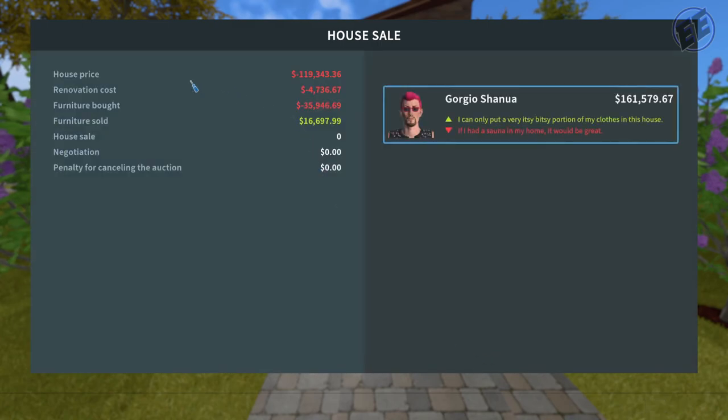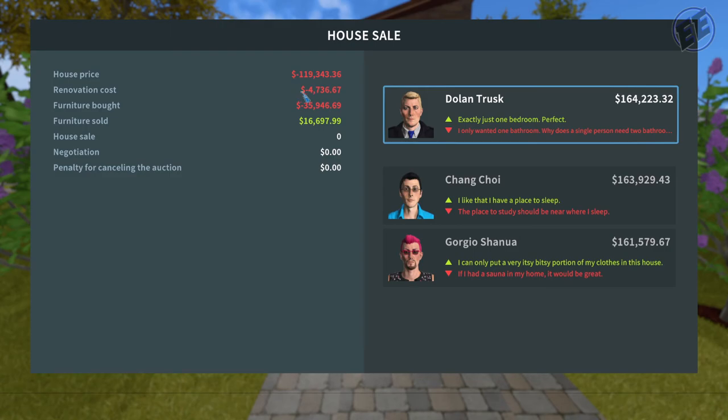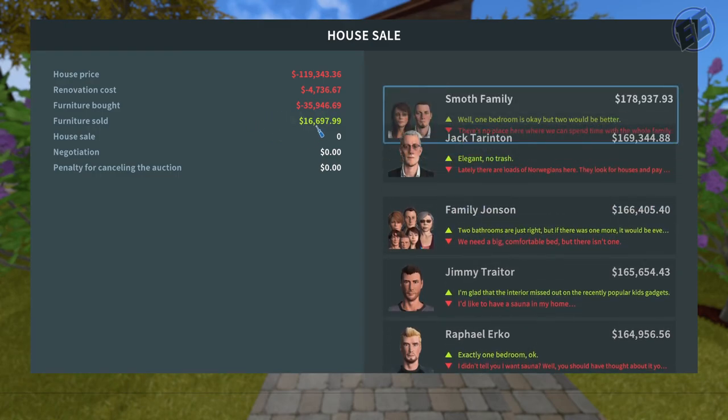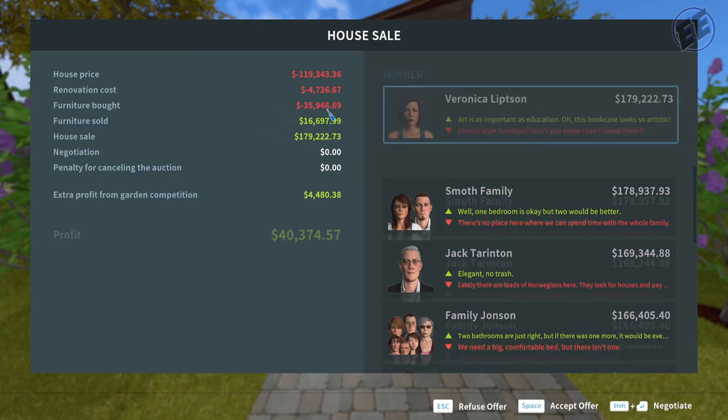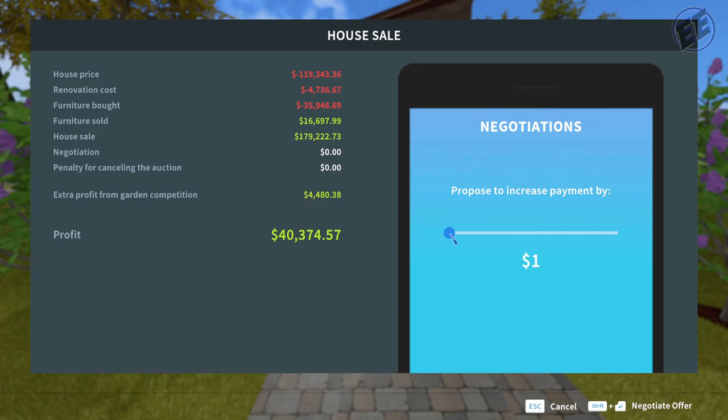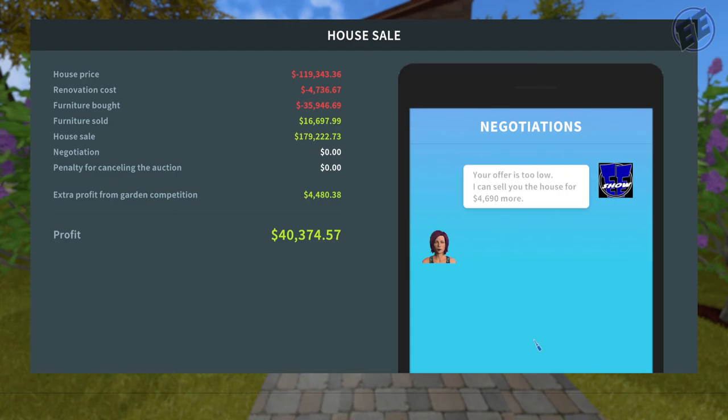Let's see what we get out of the place. We bought the house for $119, put $4,700 into the renovation, bought $36,000 in furniture, sold almost $17,000 in furniture, so we could make a profit of $40,000. I'm thinking I want to negotiate, so I'll do shift-enter and ask for an additional $4,700.